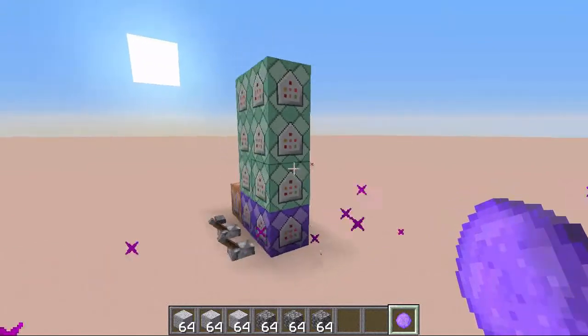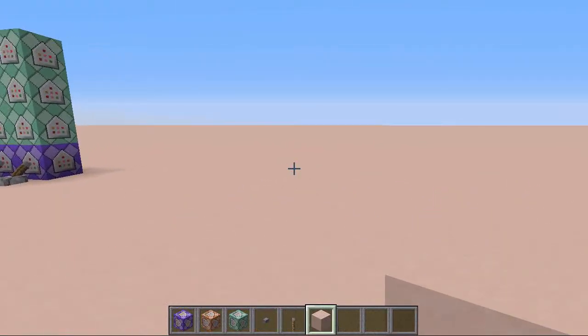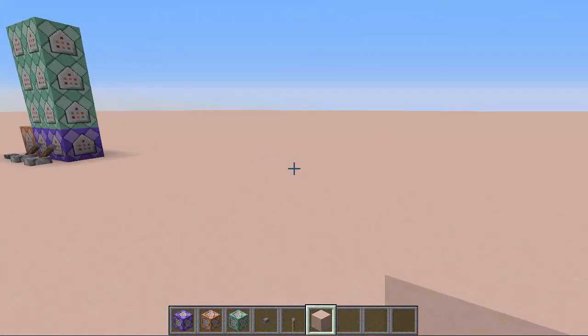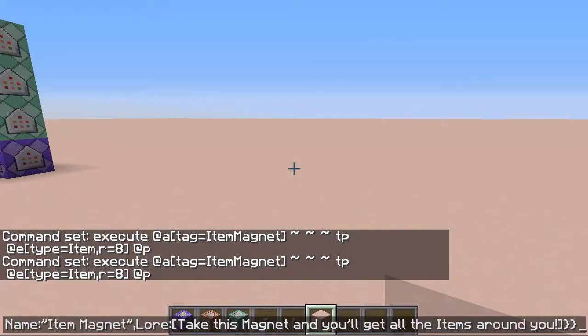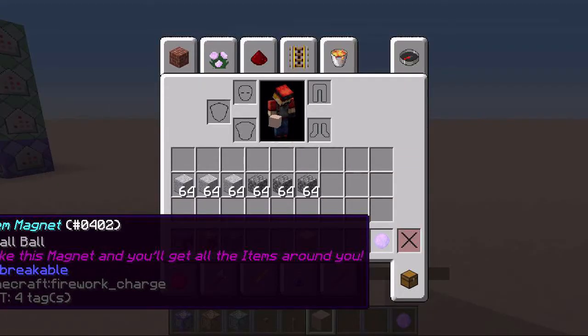Now let's get on to building it. First, we are going to need to give ourselves the magnet, and for that we are just going to paste the last command in the description down below and hit enter. Now I have got the magnet, as you can see right here.